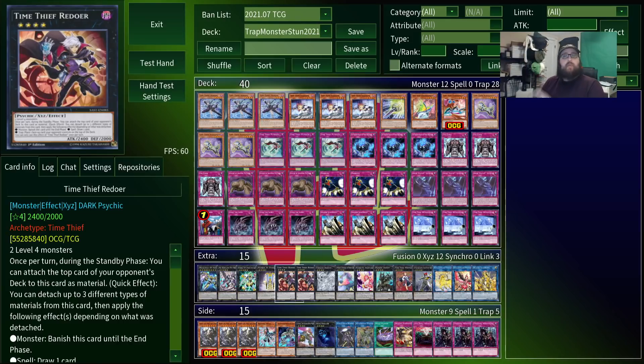If you're unfamiliar with this card, it is a rank 4 Xyz that has two effects. During each standby phase, you can equip the top card of your opponent's deck to this thing as Xyz material, which is important for its second effect. It says during either player's turn, you can detach up to three materials from it, and it gains effects depending on what kind of material it detached. If you detached a monster, this card banishes itself until the end phase, letting it dodge out of removal. If you detached a spell, you get to draw a card. If you detach a trap, this can put a card that your opponent controls on top of their deck.